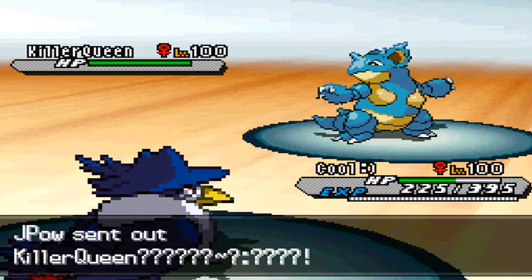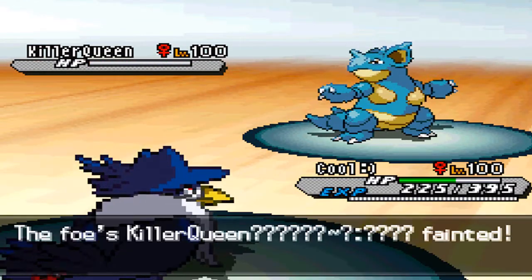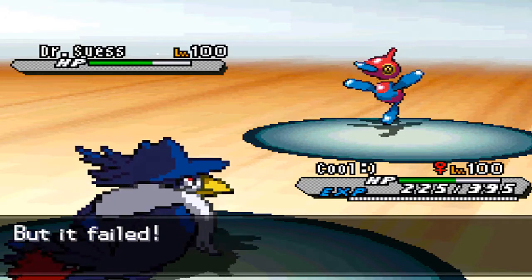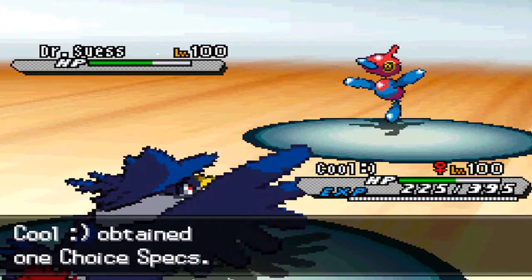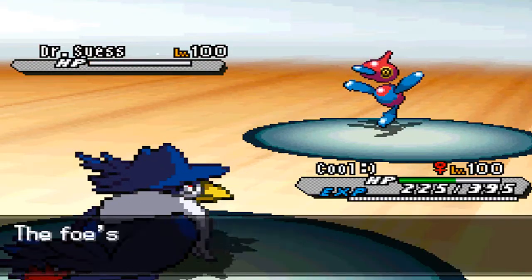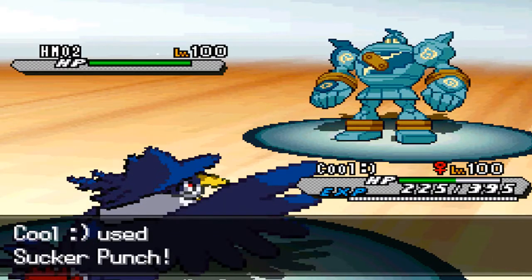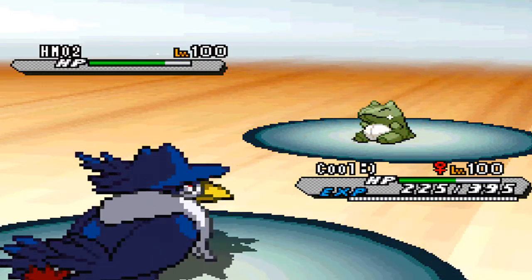I predict him to predict me not going for Sucker Punch, so I go for Sucker Punch and take out his Nidoqueen. Then Porygon-Z comes in — I knew he was going to Trick, but I figured screw it, I'll go for Sucker Punch. He Tricks me, I get the Choice Specs, and he gets the Black Glasses, which will of course help him. I go for Sucker Punch again — maybe he'll switch out, but instead he lets Porygon-Z die.